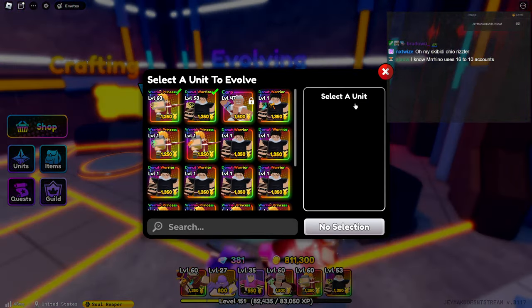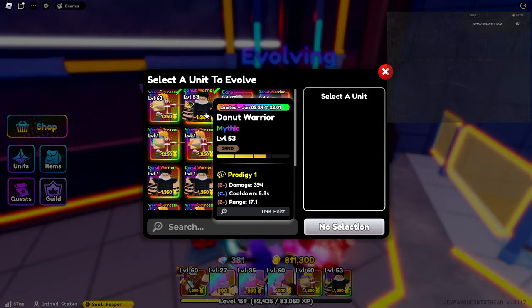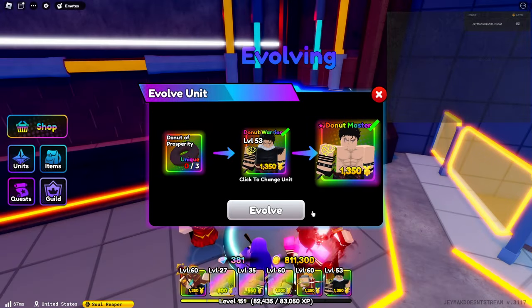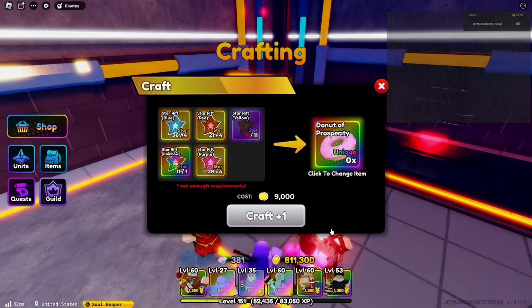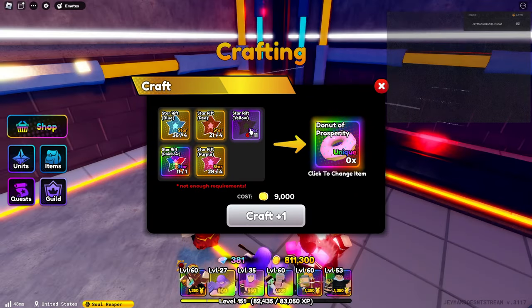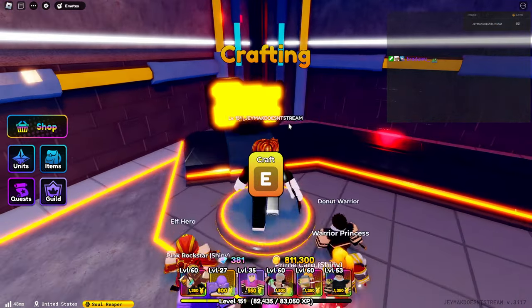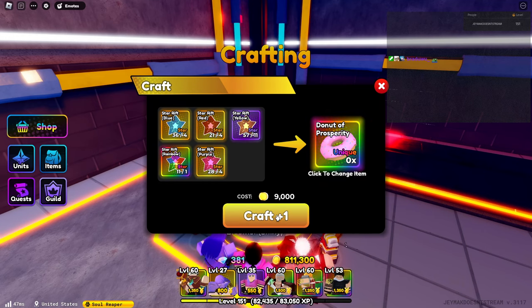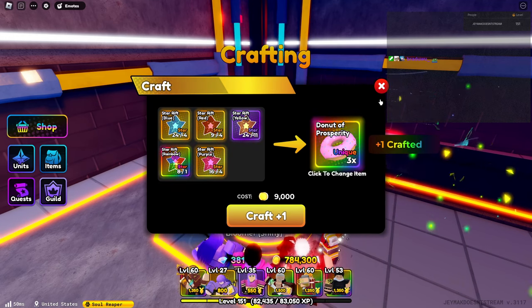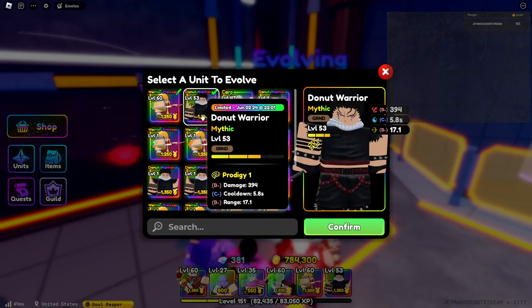You put it here, but first let's see what it takes to craft him too. Confirm — he needs three donuts. Do we even have enough? Oh, we're missing yellow stars, one moment please. All right guys we're back and we got enough yellow shards. We could craft three of these: one, two, three.